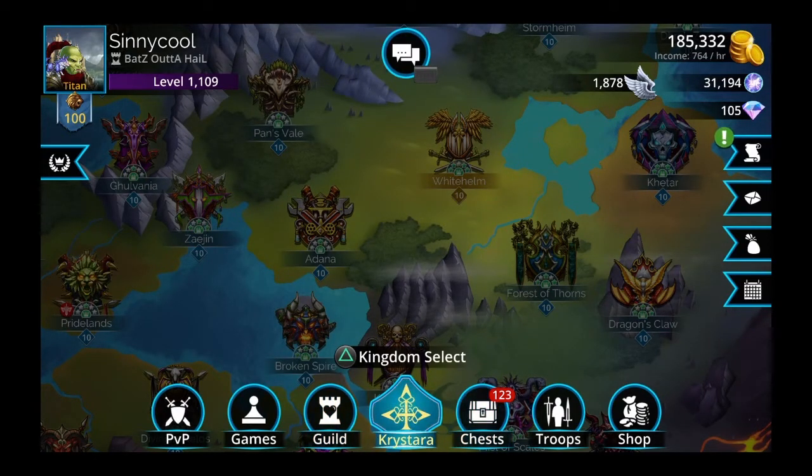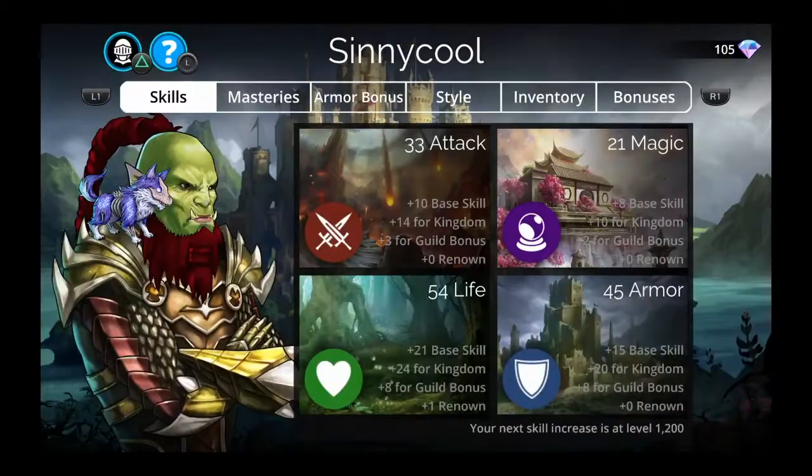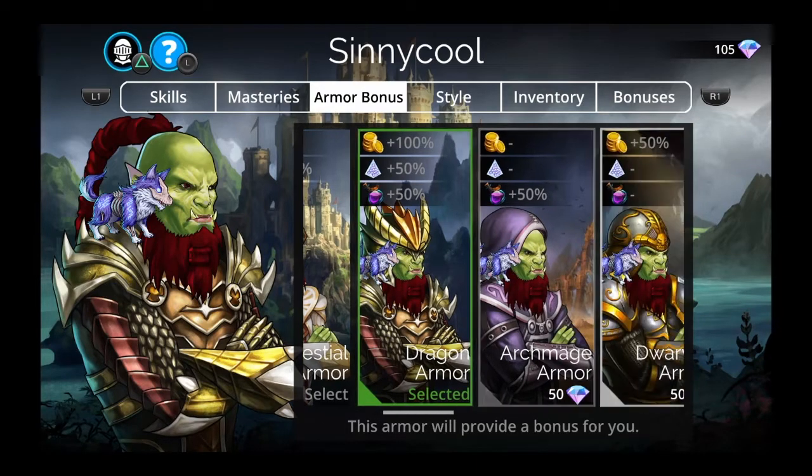You can get up to between 2,500 and 3,500 gold per battle and just tons of gold per hour. First, I want to show you the armor you should definitely get if you're going to be gold farming — it is the Dragon Armor, which gives you plus 100% to gold. You need to have this armor if you're going to be gold farming; it costs about 500 gems but it's well worth it.